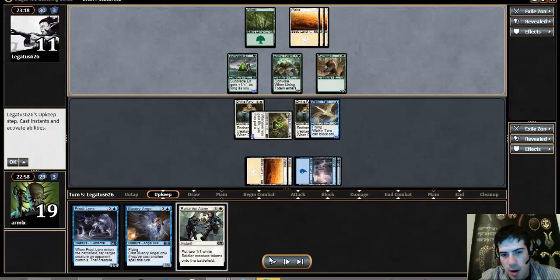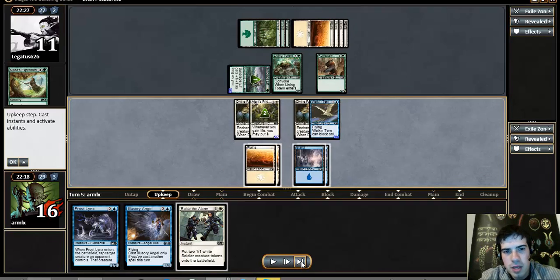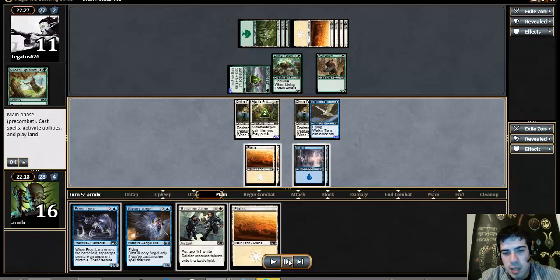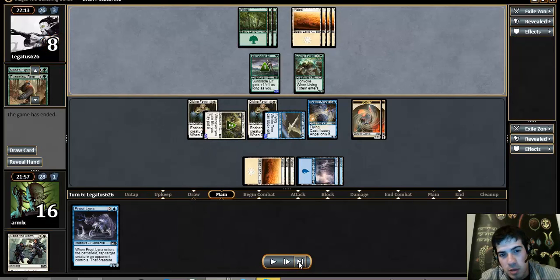I'd rather make a bigger flyer than get two Raise the Alarm tokens that don't do anything. He attacks for 3, putting himself in a board state where he could have left up pump to activate — the pump would make this a 3/5/6. That would still be an abyss on my guy. He could have left everything back to block down the Pride Mate, but in the end it doesn't matter because I just draw another land and Illusory Angel into the battlefield, and he very promptly concedes the game.